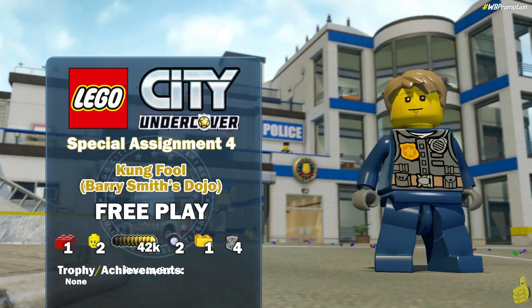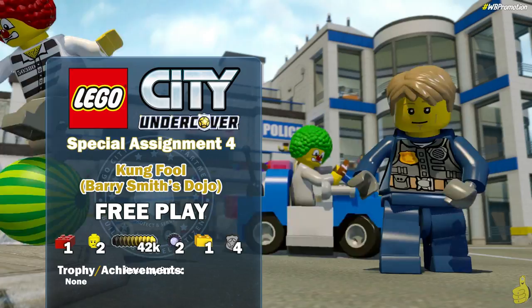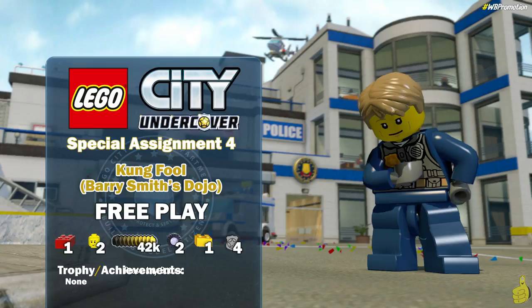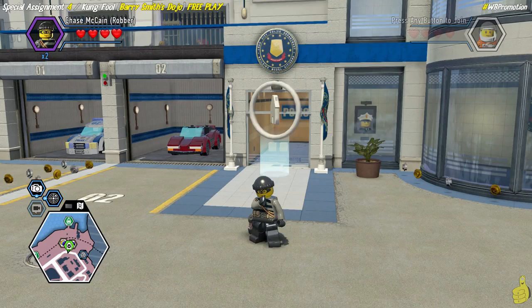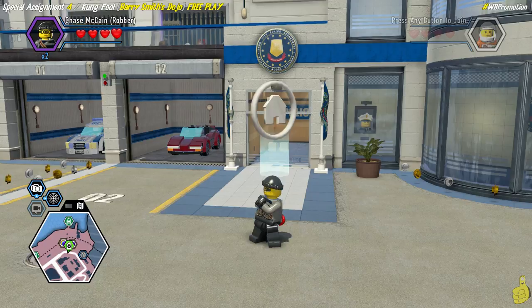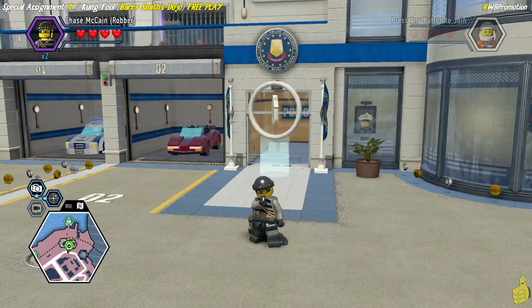Hey, what's up everybody, it's Brian with Happy Thumbs Gaming and we are back with some more LEGO City Undercover! We've got special assignment number four ready for ya - Kung Fool, or Barry Smith's Dojo as it's labeled on our map. Free play, that's right, which means we're gonna get all the collectibles including a red brick for super throw, a couple of character tokens, couple of vehicle tokens, and we get one gold brick because we already achieved the LEGO City Hero requirement for the studage.